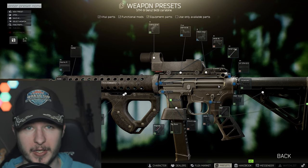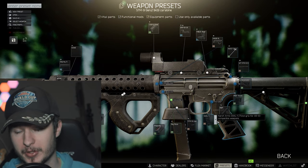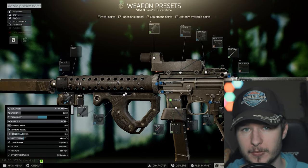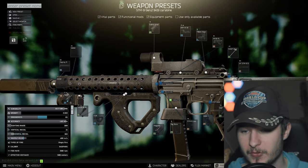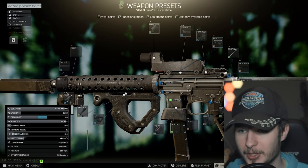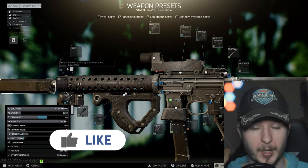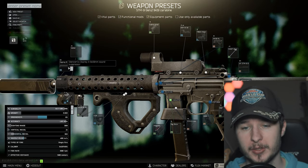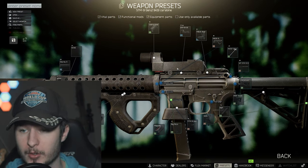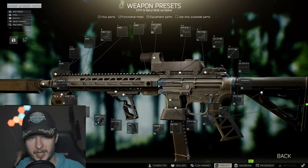For the budget build: the advanced tube is around 10k from Mechanic, the MOE stock is under 10k if you buy the FDE or green version. If you can't buy the GRAL grip, buy the HERA grip or Stark AR grip — also very cheap. The MK10 rail from Mechanic is 18k, or cheap on the flea market. The CQR grip with the MK10 rail is under 20k. The Osprey suppressor is a bit expensive on the flea — buy it from Skier for 30k, or use a barter with a drill. The Cobra sight is very cheap and gives a lot of ergonomics.